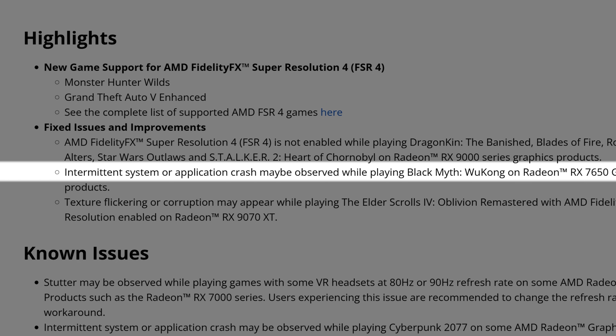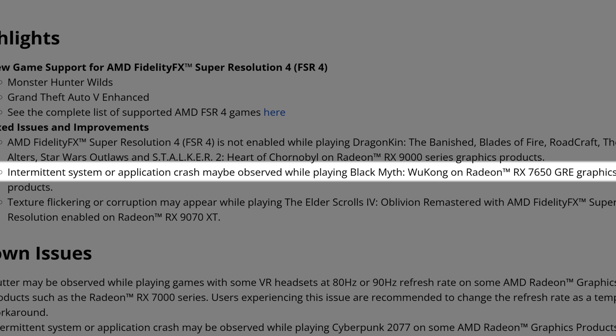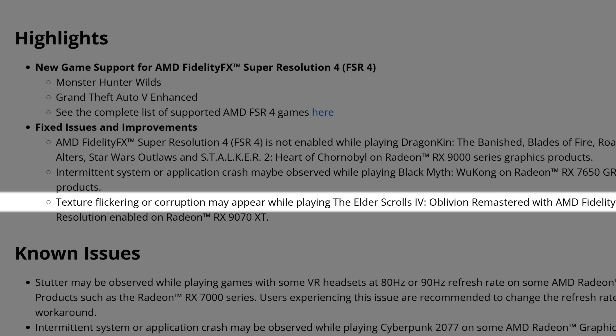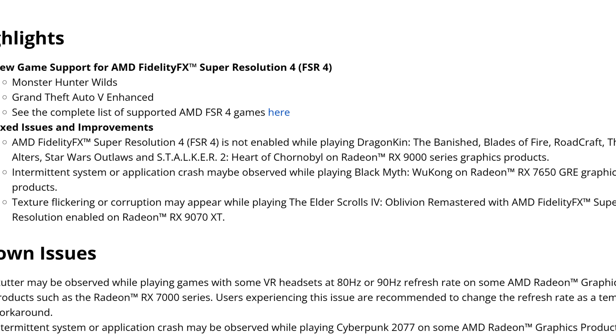The second fixed issue: intermittent system or application crash may be observed while playing Black Myth: Wukong on the Radeon RX 7550R GRE — a fairly niche fix. The last fixed issue is texture flickering or corruption appearing while playing The Elder Scrolls 4: Oblivion Remastered with AMD FidelityFX Super Resolution enabled on the Radeon RX 9070 XT. This has been an issue for quite some time and people were complaining a lot about the blue flickering lights. Leave a comment letting the community know if it's fixed for you.